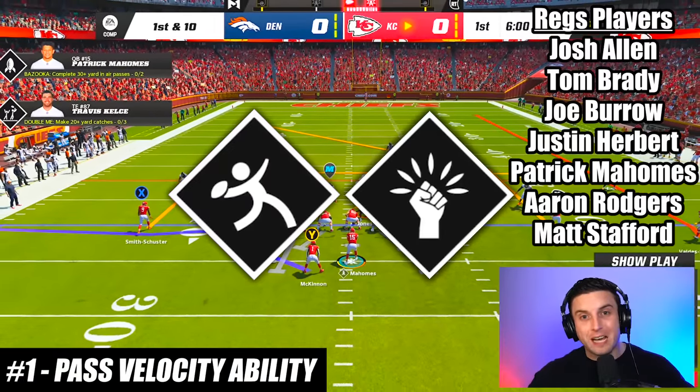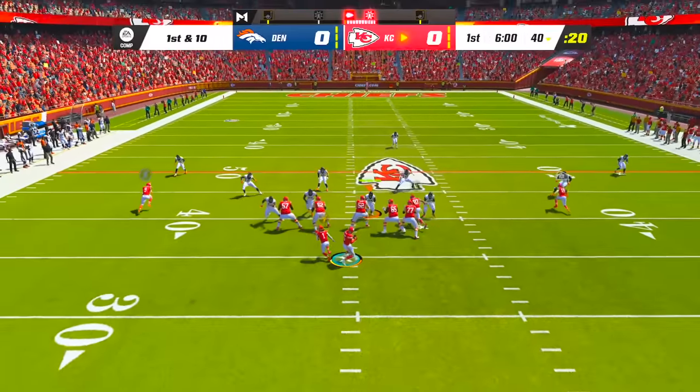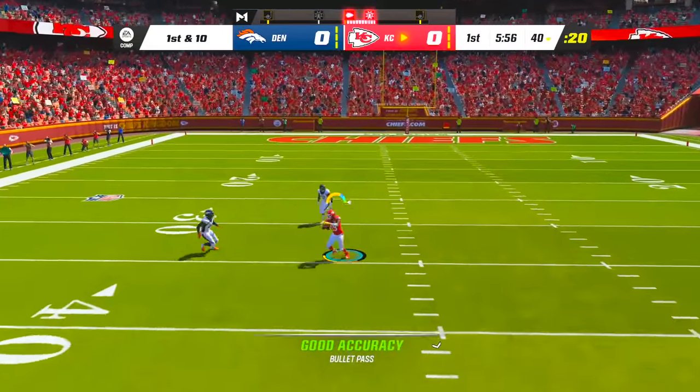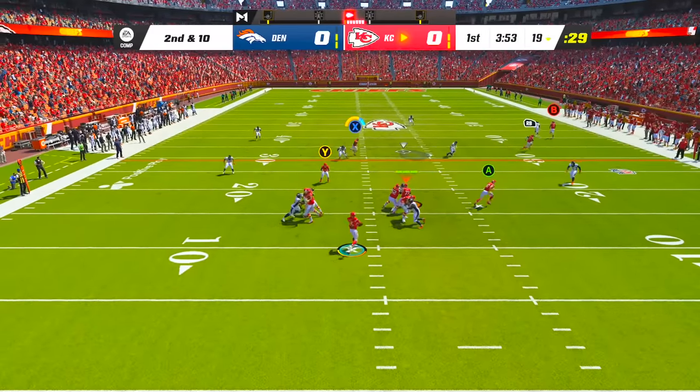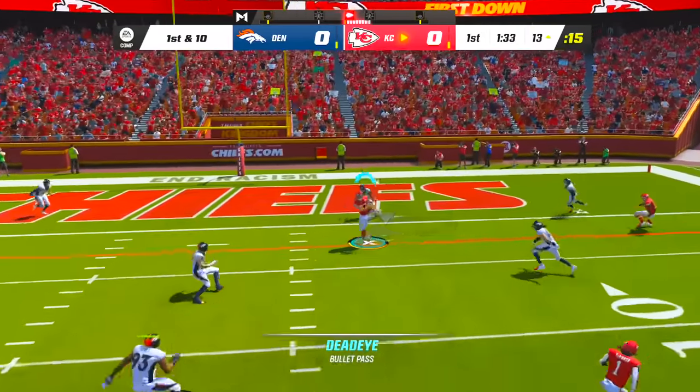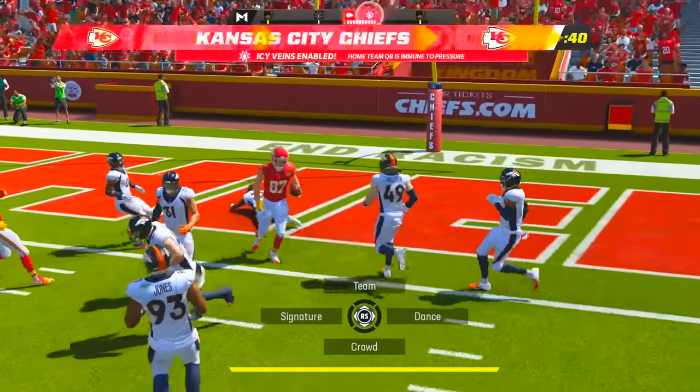Using a velocity ability like Set Feet Lead or Pass Lead Elite will give your quarterback increased throw power on any bullet passes that you throw with a pass lead. The extra velocity means you can hit receivers in much tighter windows, allowing you to make throws that would otherwise be interceptions and get the very most out of your passing game.